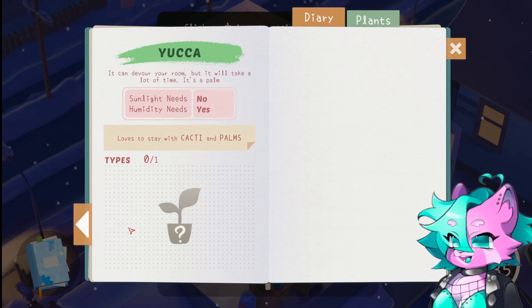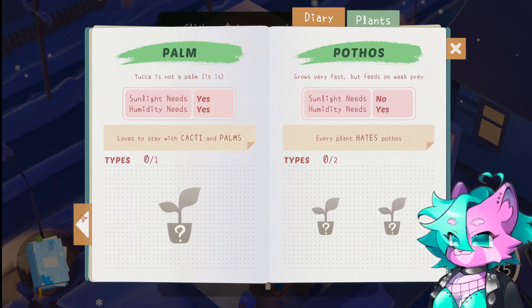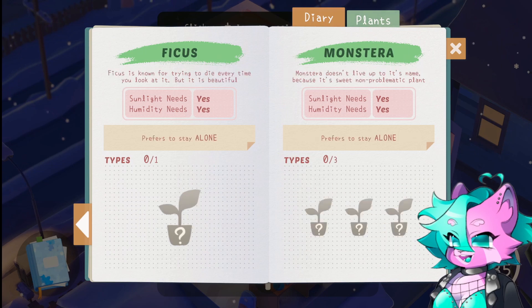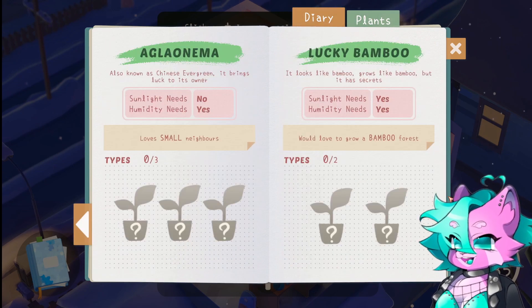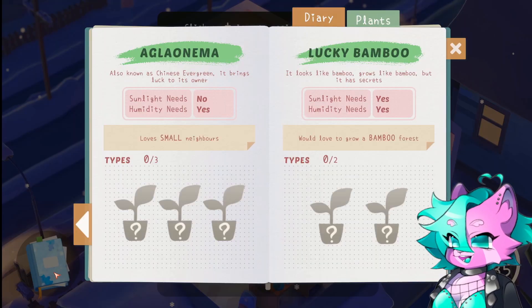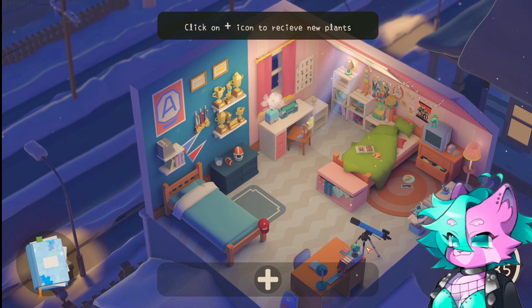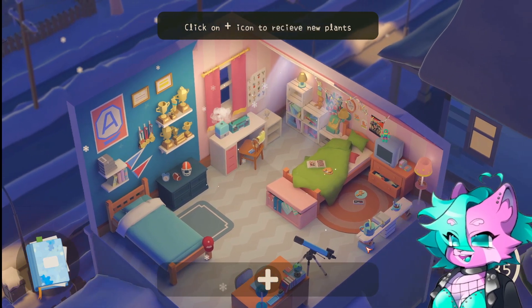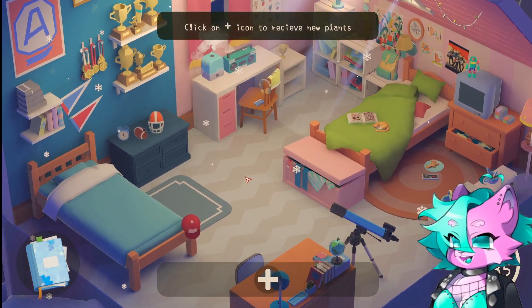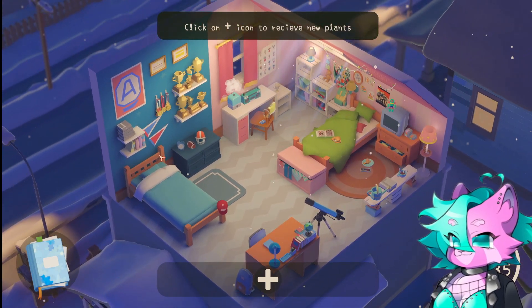It tells you the sunlight needs and the humidity needs, and a little bit about each plant. That's so cute. So that was the plants. Click on the plus icon to receive new plants, click on this to open our diary and plant book. We can use WASD or the arrow keys to move around, and then zoom in with the scroll wheel.